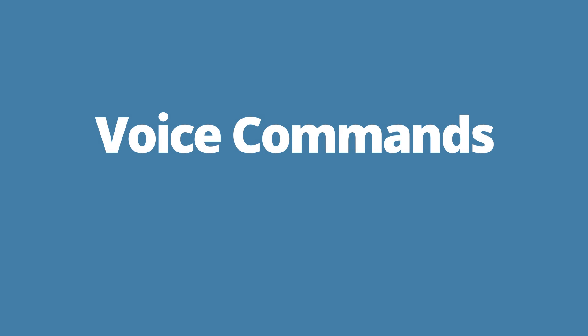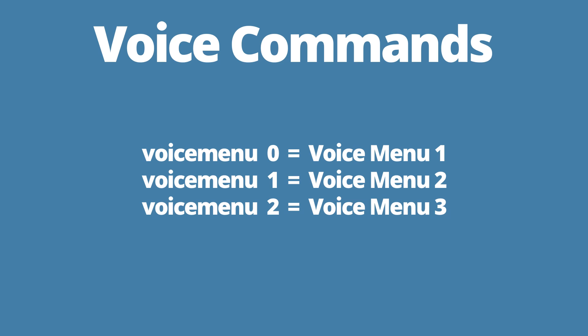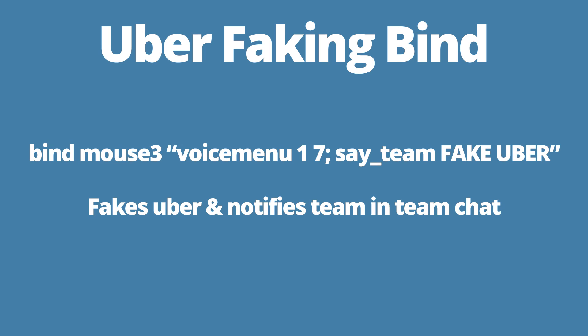First, you'll need to know how to script each voice command. A typical command will look like this: 'voice menu 0, 4.' This corresponds with voice menu 1, command 4 for 'move up.' It's a bit confusing, but voice menu 0 actually refers to voice menu 1; voice menu 1 refers to 2, and then 2 refers to 3. One bind that I like to have is binding my mouse wheel to faking uber. You'll also see that I've included a command in team chat to let my team know that I'm faking, because I don't want to trick my teammates into thinking that I have it when I really don't.